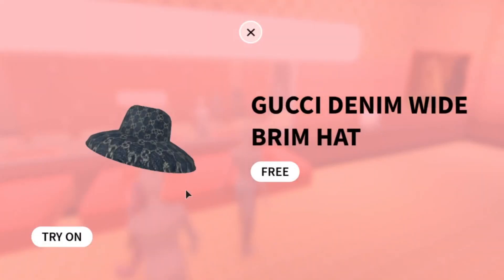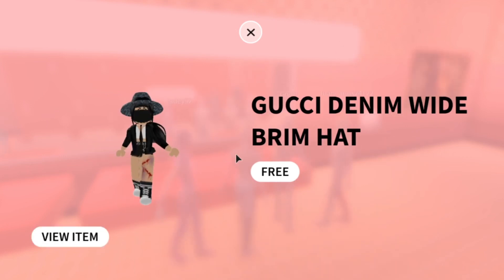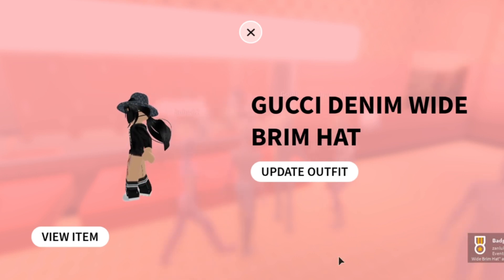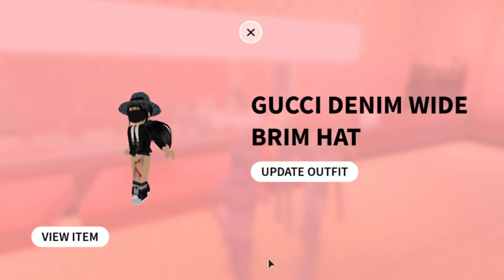Once you click on it, here it is — the Gucci Denim Wide Brim Hat. It is free and it's really cute. Just click on it, you'll get the badge, and it's going to be in your inventory. Thanks for watching, stay safe!